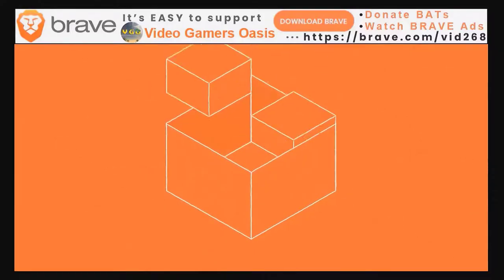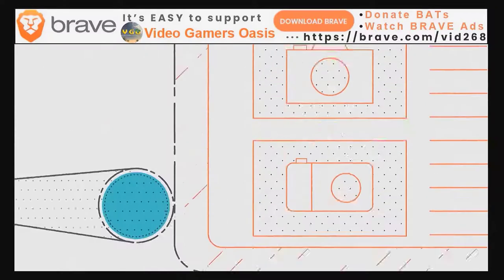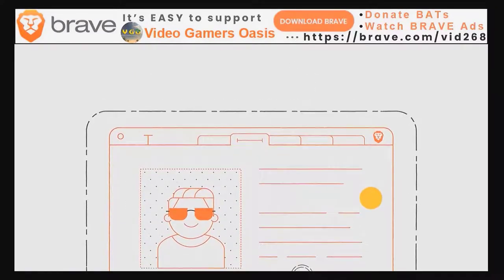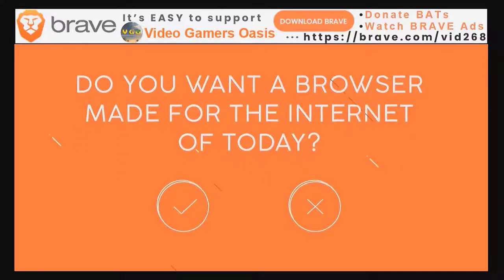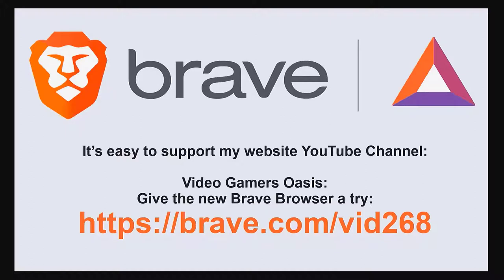You can help support the YouTube channel by downloading the Brave Browser. Help protect yourself on the internet when you browse - block unwanted pop-up ads, spyware, and invasive questionnaires. You can also earn digital tokens called BATs, or cryptocurrency, by watching Brave Ads. Donate any spare BAT tokens to my YouTube channel using the donate button with the Brave Browser link below. Download the Brave Browser - you won't regret it, I still use it myself.